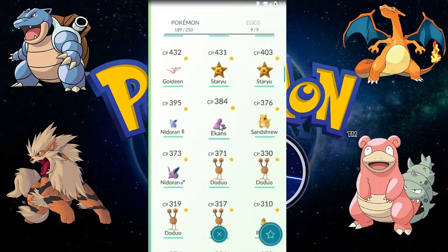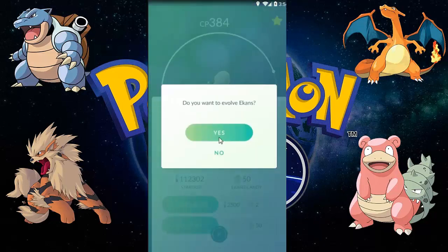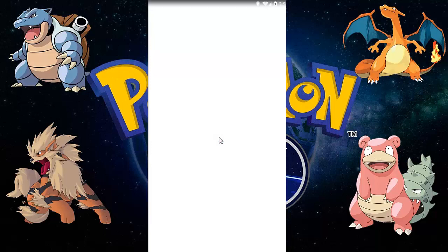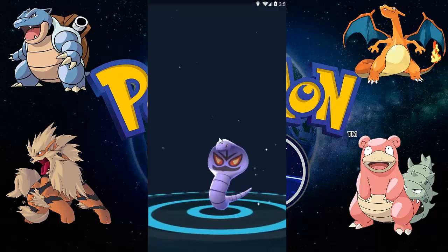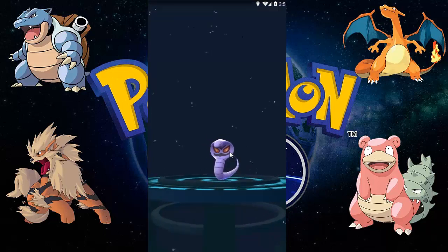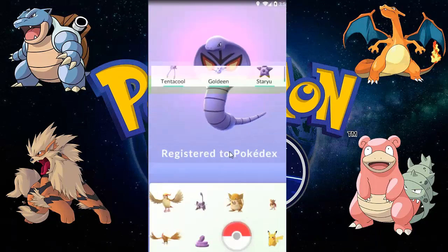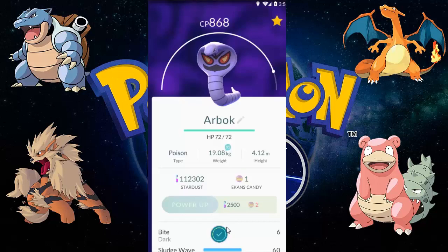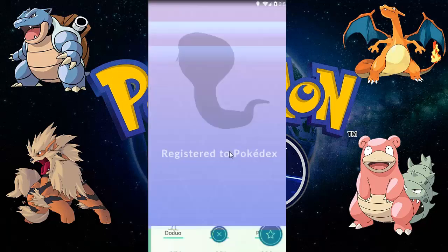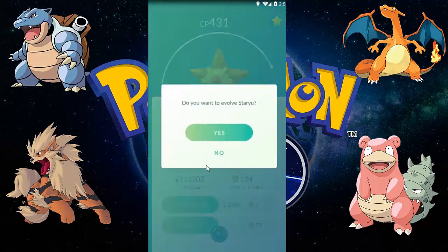Let's see what we have there. Let's evolve this Ekans of 384 CP. The Ekans is evolving into Arbok — which is just 'cobra' spelled backwards! Arbok is registering to Pokédex and it's 868 CP — wow, that's a good one!